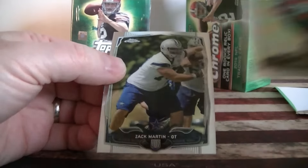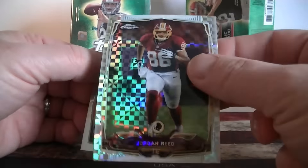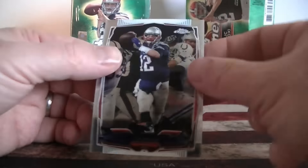Pack six: Charles Simms rookie, Zach Martin rookie, and we got an X-Fractor Jordan Reed, and Tom Brady.